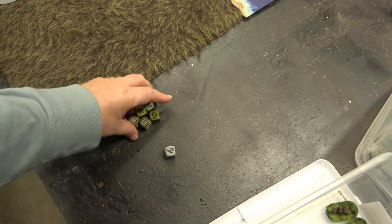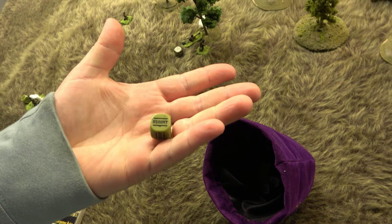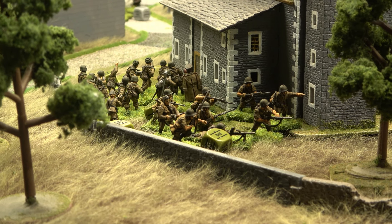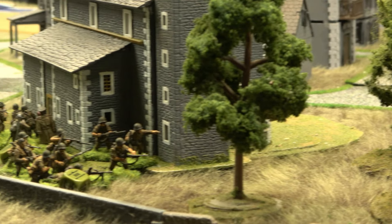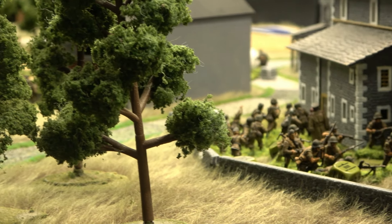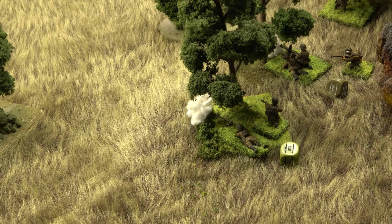Five victory points now for the Germans. The Soviet captain orders the medic, veteran guards squad, and veteran assault engineers over the wall up against the church — it's going to get ugly. The King Tiger has got to find a new home or he's going to get smoked. Soviets burn up four dice with a snap-too order. The Soviets have one die left — an anti-tank rifle — and the rest are German.